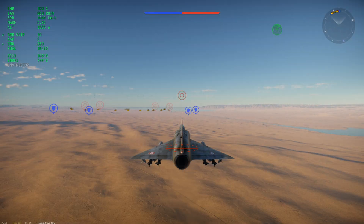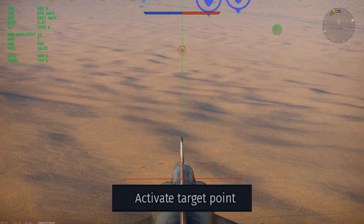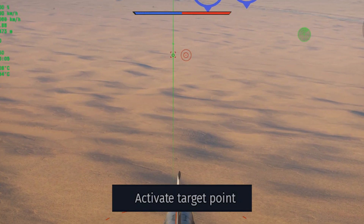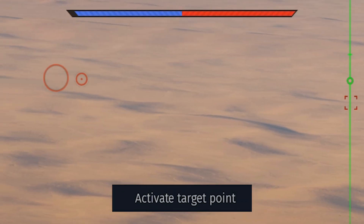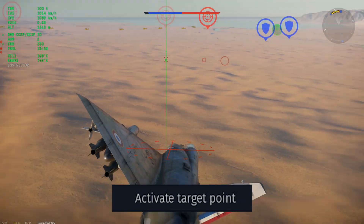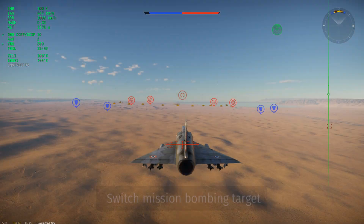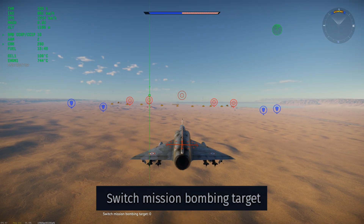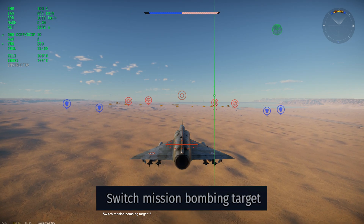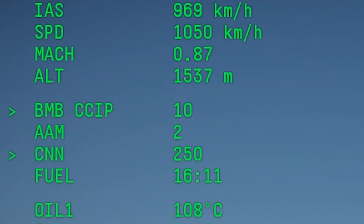To use CCRP, you need to designate a point on the ground as a target. There are two ways to do this. The first is by pointing your nose at the ground and using Activate Target Point. The designated point is represented by a little red box called your SPEE, or Sensor Point of Interest. Using Activate Target Point lets you put a point anywhere on the map, but if you're going for a base, using Switch Mission Bombing Target will snap your SPEE onto a base, and continuing to press the button will cycle between available bases.